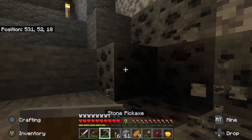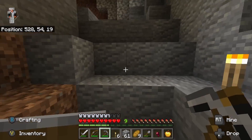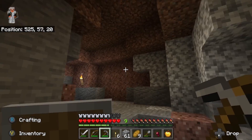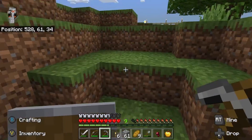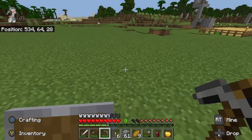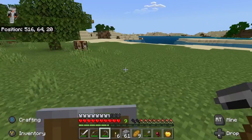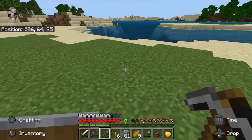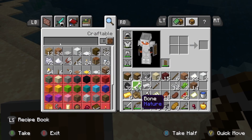Get a couple pieces of coal. Alright, so let's get over to that pillager tower we found. The method I'm going to use is called sky basing — basically I go on top of the roof, start at the top, and then go down from there and take it over. I've got the golden apple to give me some extra hearts if I need it.